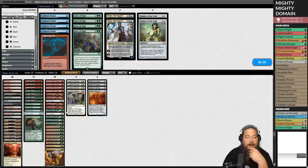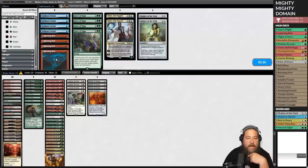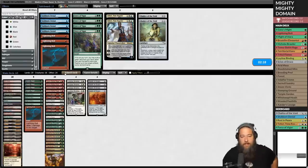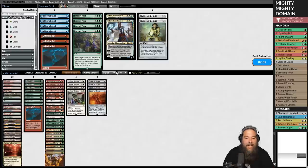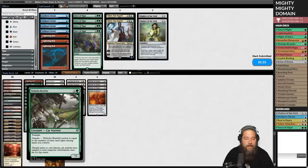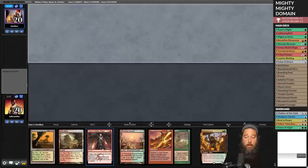We're going to cut a couple of Lightning Bolts — maybe all the Lightning Bolts. We want removal that can kill Yogmoth and Grist. Chalice of the Void on one does shut down a lot of what our opponent's doing. Let's keep one Bolt and run it like that. Our opponent now knows that Mights are a possibility. Where's that turn three kill? Where's that ten-ten trample GG?